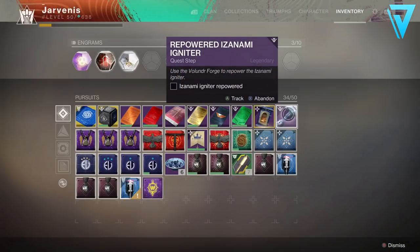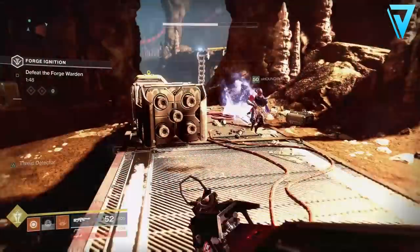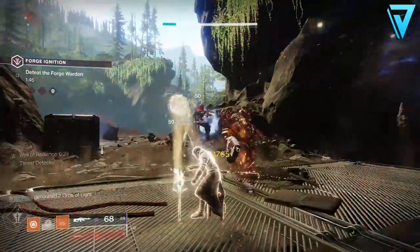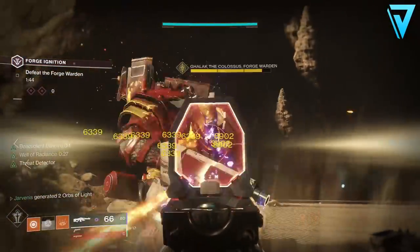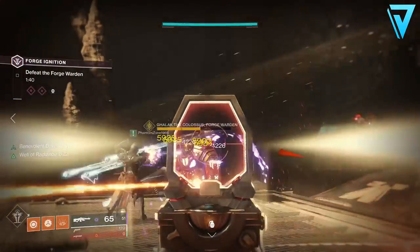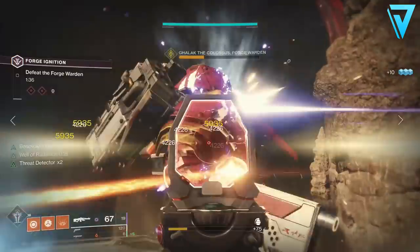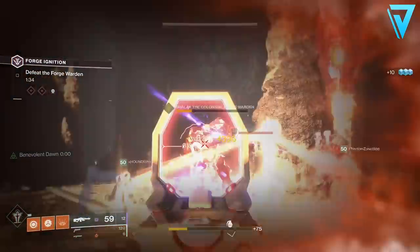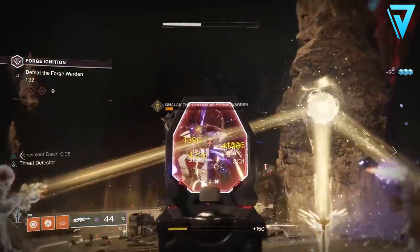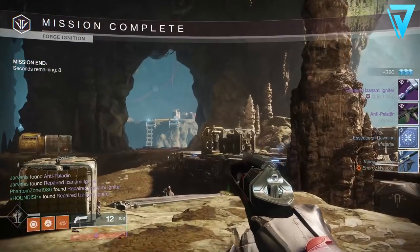That gives you the Repowered Izanami Igniter. Head over to the EDZ, go to the Volundr Forge, and recharge that igniter. There's nothing special about this forge encounter — it's just a regular Volundr Forge run. When you complete it you'll get the Repaired Izanami Igniter.